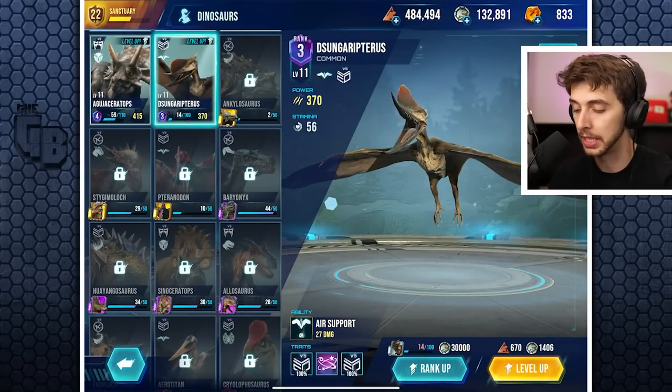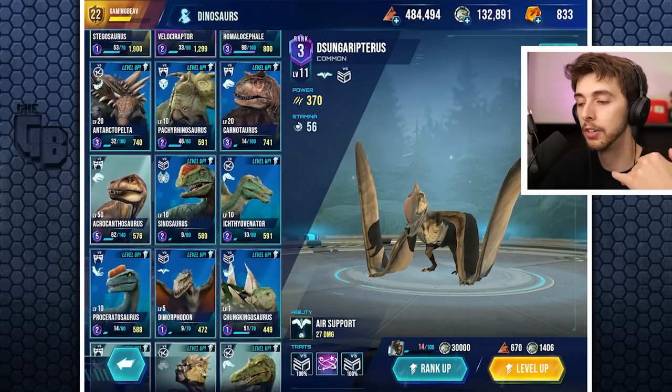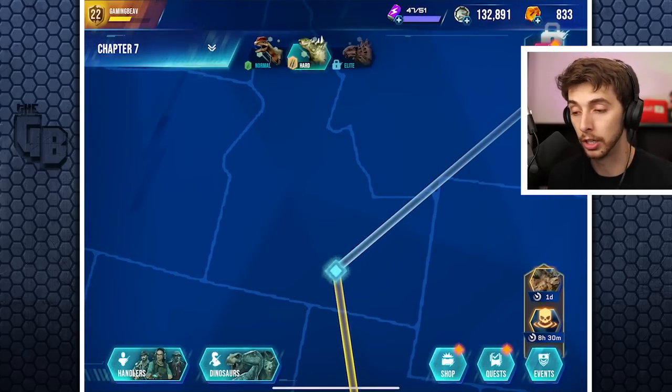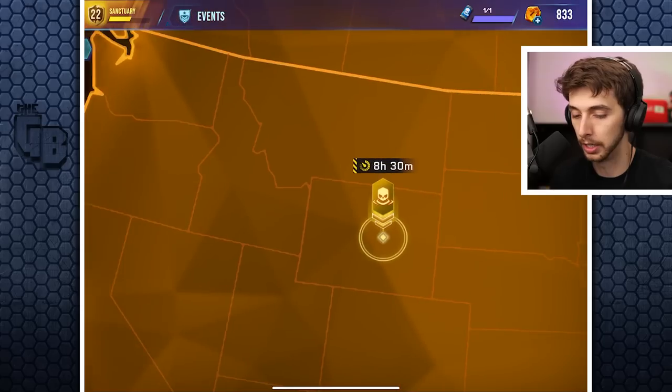In Jurassic World Alive, once you run out of batteries you have to spin supply drops to refill. In this game it makes more sense because the higher rank or level you go, the more energy it costs to do a battle, so increasing your limit is quite nice.